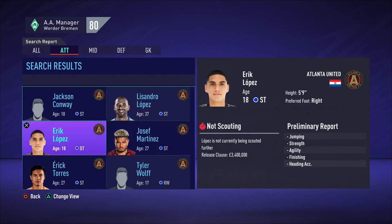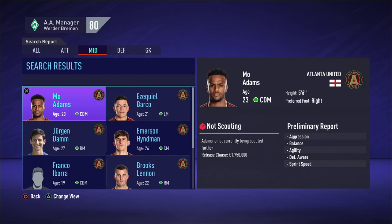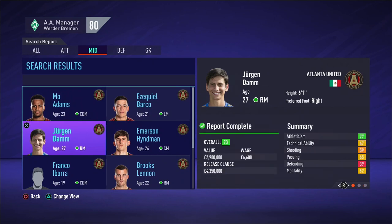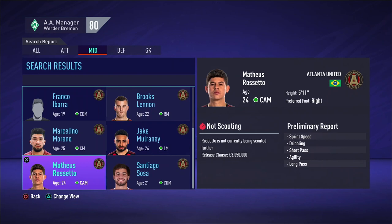For Werder Bremen, I will first choose a team from Major League Soccer, as Werder Bremen already have Josh Sargent in the squad and he is a highly rated talent currently. So why not try to get more American talents? The feeder club I will choose is Atlanta United — no specific reason for this, but I do like their stadium, so why not?